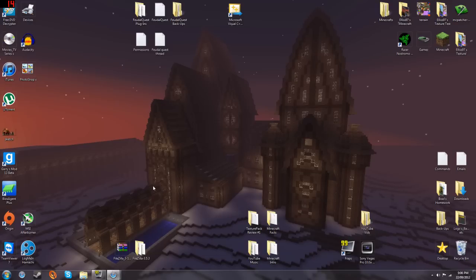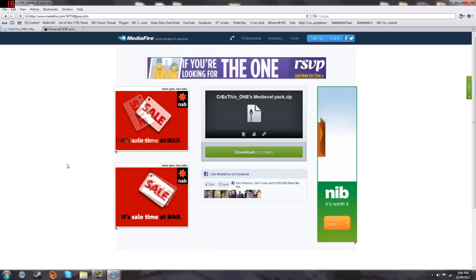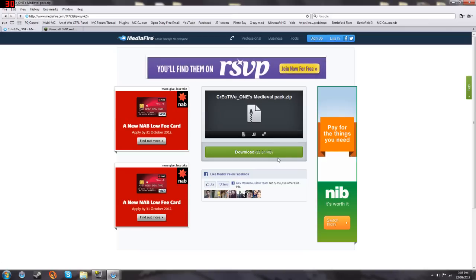The first thing you need to do is go to this webpage. The link will be in the description — this is where you get Creative Ones Medieval Texture Pack. Just click download here and it should download. I already downloaded it so I'm not going to do that.